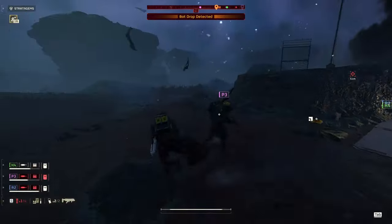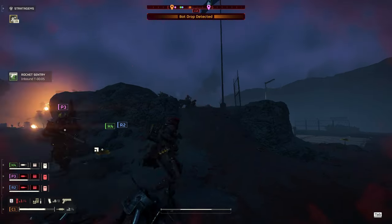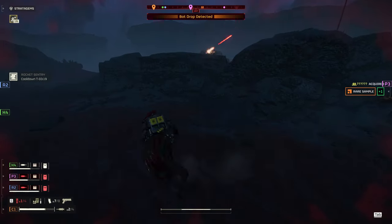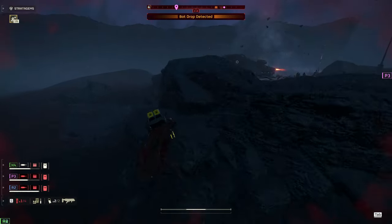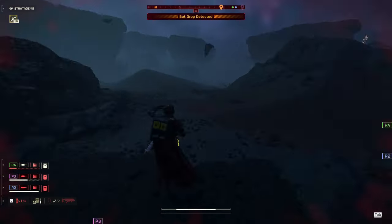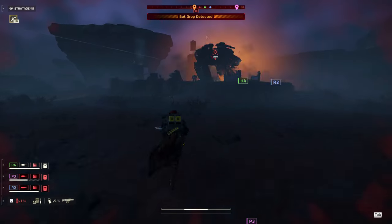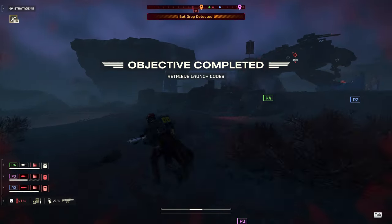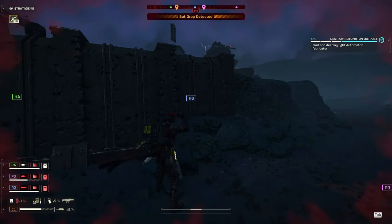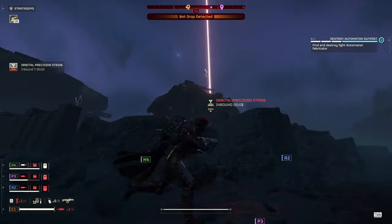With that tank dead, P3 and I have a chance to regroup with our team. The only thing between us really is one very hurt factory strider. I do not want to be in the open — if those machine guns on its chin target me, it's going to cut me in half immediately. So before I even throw a stratagem, I make sure I'm behind some hard cover. Once I'm in a good spot, I hit it with the orbital precision strike — and once this thing is dead, we can regroup and finish the mission.